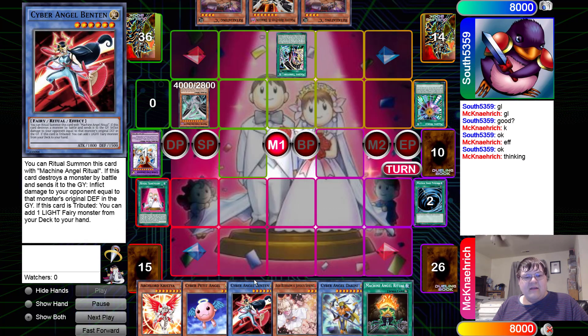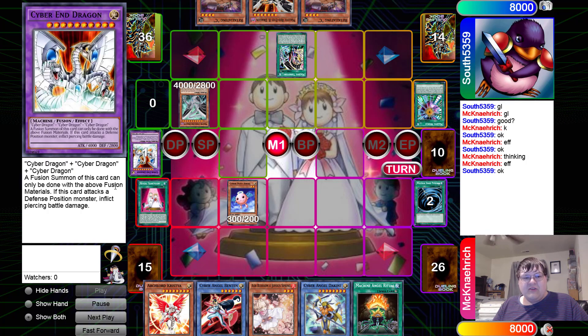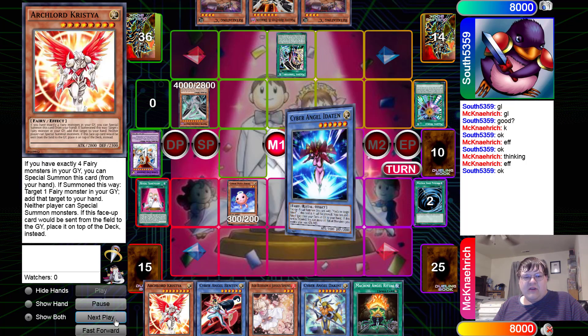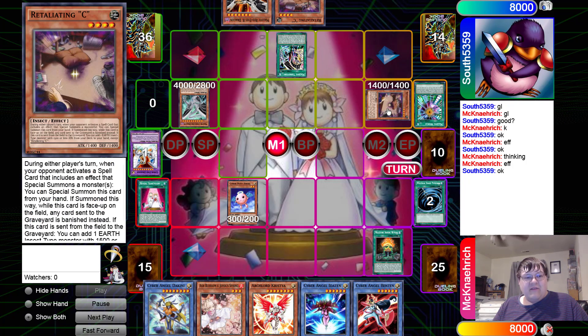We're going to get Bend-10. The beautiful thing about Bend-10 is whenever she's tributed we just get to search for whatever we want — searching one Light fairy is really good. We bring down Cyber Petite Angel: if this card is summoned you can add one Cyber Angel monster or Machine Angel Ritual from your deck to your hand. Now we get a full search, and we chain Retaliating C on Machine Angel Ritual to get some banishing going — hello free beat stick.